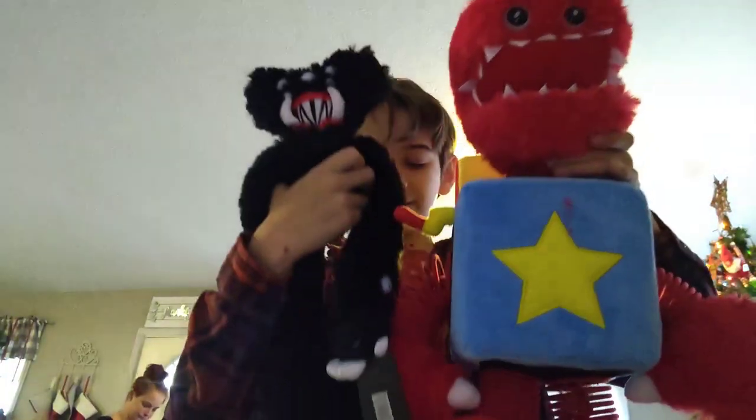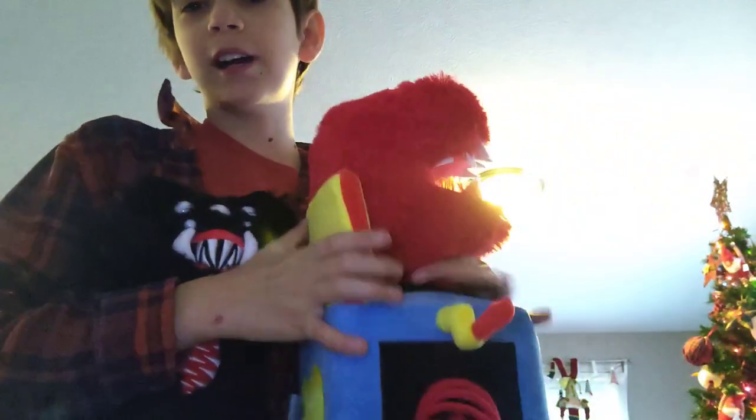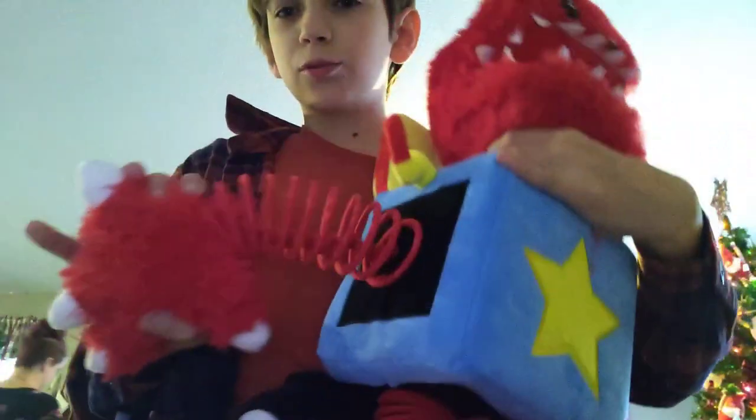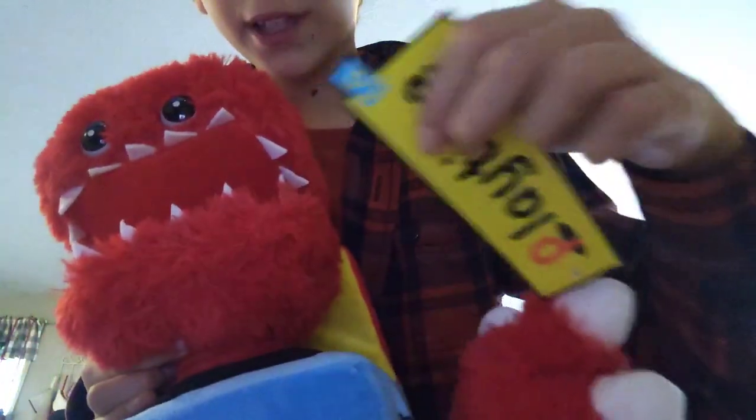Boxy Boo is giant, Killy Willy is big. Boxy Boo also has a lid — this is like a shiny material, same with the star. Look how stretchy his arms are; they made his arms actually stretchy. Here's the tag, it says Playtime Co, and if you look at the back there's a QR code — if you scan it, it brings you to the Playtime website. There's the bar code.